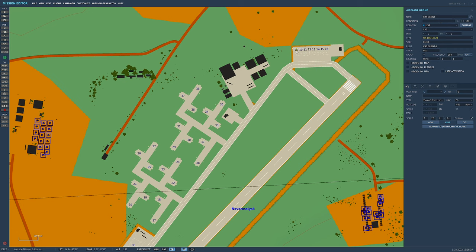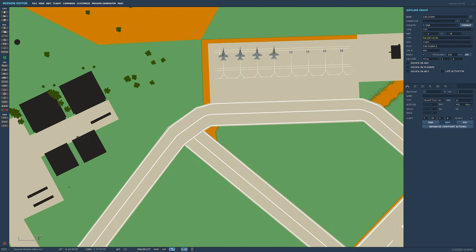You can have up to four aircraft per group — a flight of four. So if you're making a multiplayer mission and want four buddies to come along, go to the unit count and click up to four. Now you've got four F-18 Hornet slots. We're going to leave it as one Hornet for now.